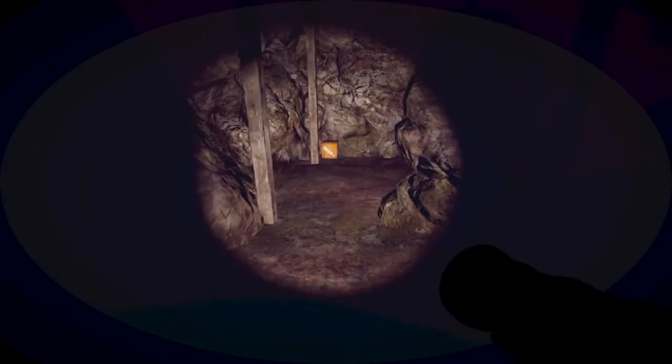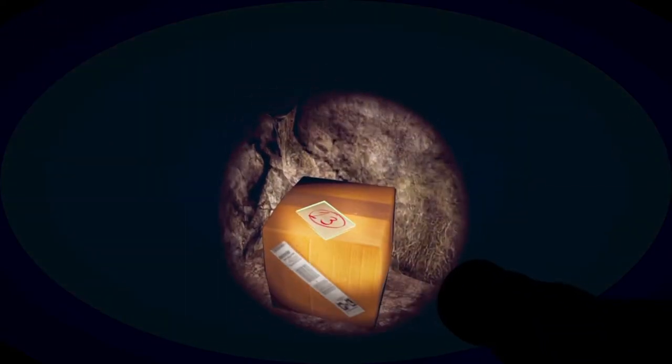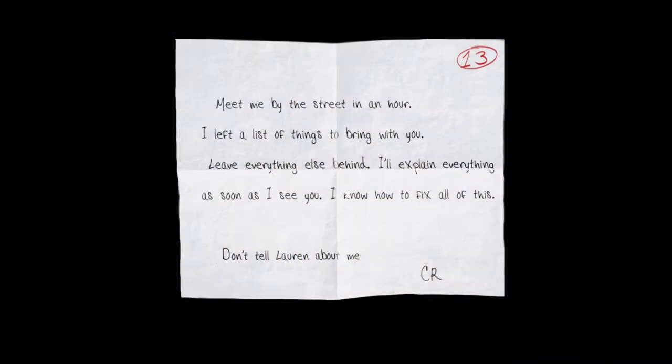Now there's a few more files in this cave. However, you can't really miss them as they're pretty obvious along the path. One reads: 'Meet me by the street in an hour. I left a list of things to bring with you. Leave everything else behind. I'll explain everything as soon as I see you. I know how to fix all of this. Don't tell Lauren about me. CR.'